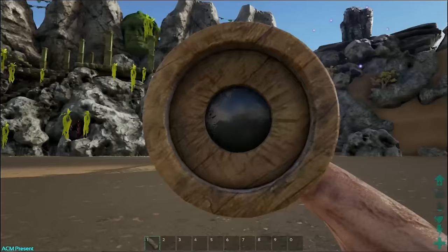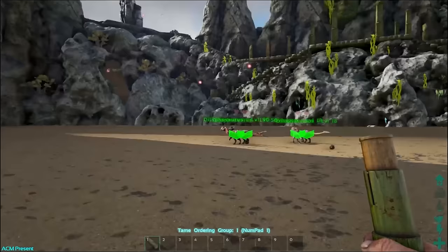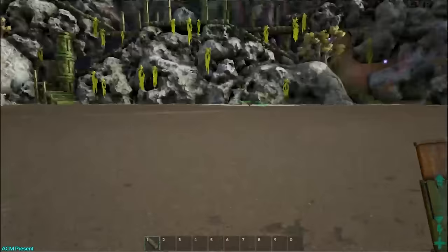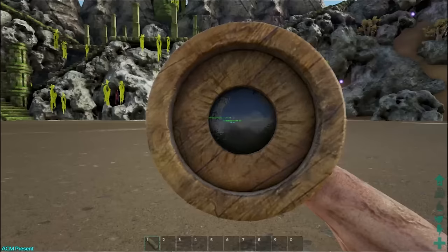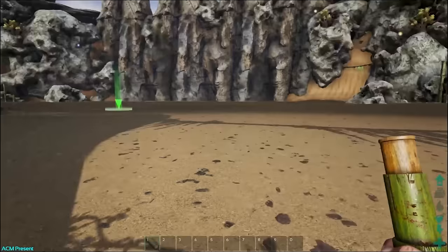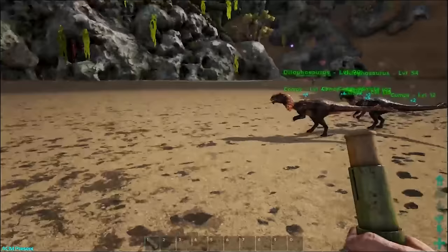I can either hit number one to bring all dinos back together, or keep them separated. Let's move group six back. Going to group six — our special group — and I'll move these guys back to the spot. Get everybody together and move them all over to our special spot right here. That's essentially everything you need to know for grouping.